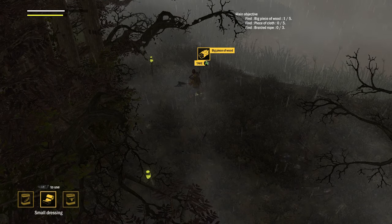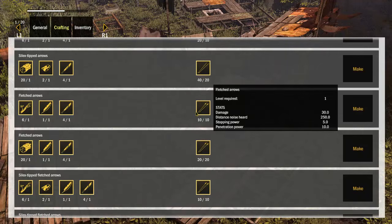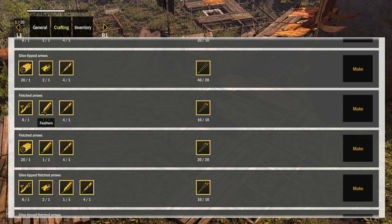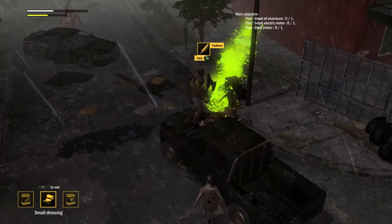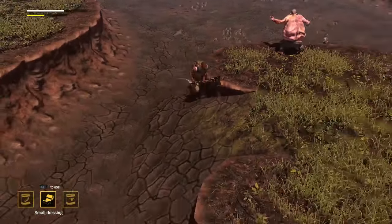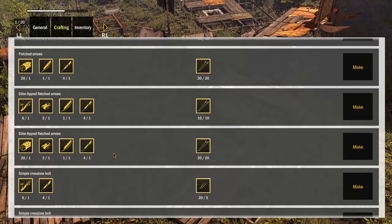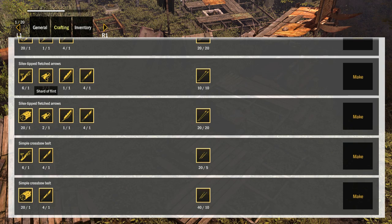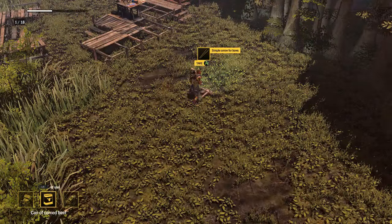Basic arrows offer 20 damage per shot, but by adding extra crafting materials you can make more powerful arrows. Fletched arrows require a feather and increase the arrow's shot penetration — feathers can be found by killing the spitting pelican zombies that appear after the first few missions. Silex tipped arrows require a shard of flint and increase stopping power; flint shards can be found in the quarry areas in the camp region. The most powerful combination — fletched Silex tipped arrows — are good for a total of 35 damage. Arrows can be retrieved once shot, so loot corpses afterwards.